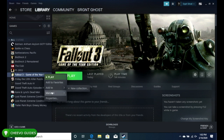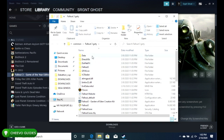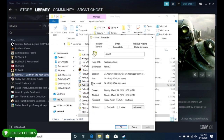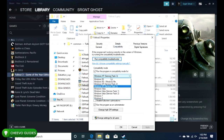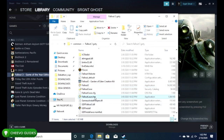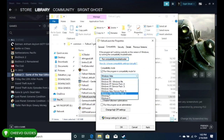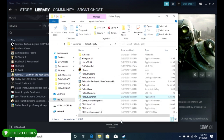Go to your Steam library, find Fallout 3, right-click it, go to Manage, and press Browse Local Files. We're editing two files. For Fallout3.exe, right-click, go to Properties, then the Compatibility tab, switch compatibility mode to Windows XP Service Pack 3, and check 'Run this program as administrator.' Press Apply and OK. Do the same thing for the Fallout Launcher — set compatibility to XP Service Pack 3, run as administrator, Apply and OK.